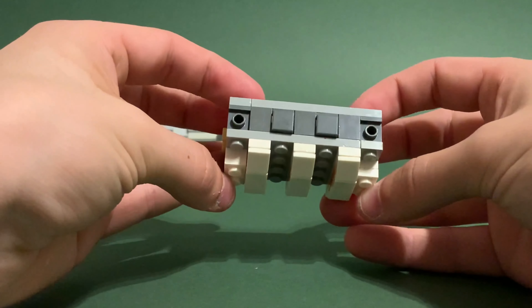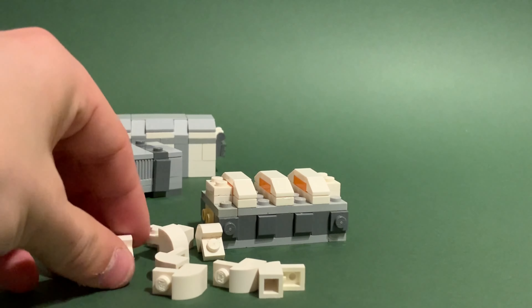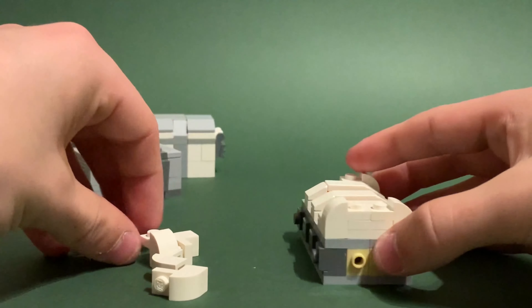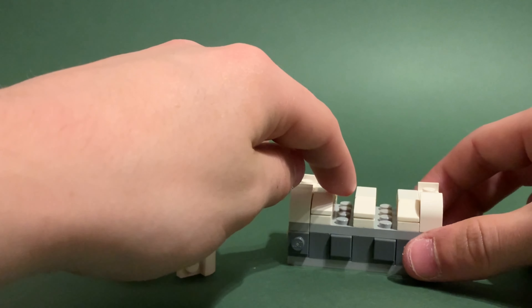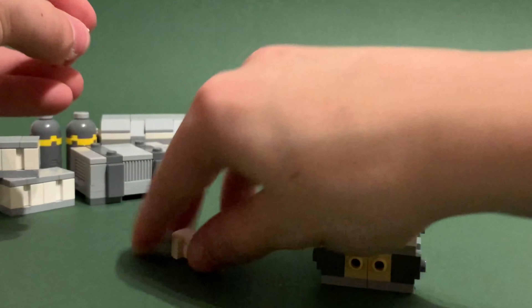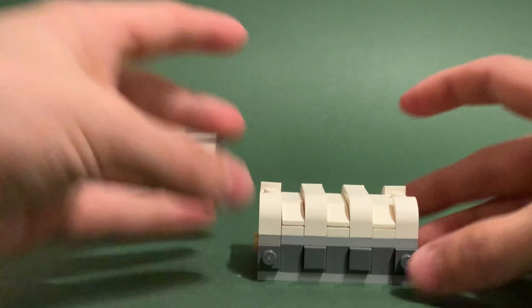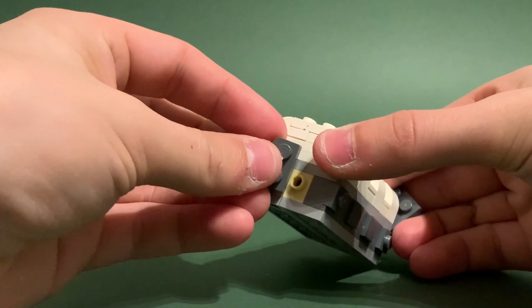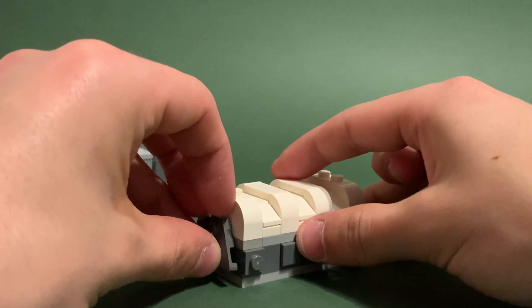Then grab four one by one plates and place them on each corner. Grab eight curved slopes and place them on each part — here, here, here, and there. You can actually leave out some pieces or just place two one by two plates on either side, or simply go over them to save on parts. Then grab two one by two white tiles and place them in the middle, then two one by two white plates on either side. Grab two dark bluish gray wedge plates and place them on the opposite side of the crate, then grab the alternate version and put them next to it. And there you have the final crate.